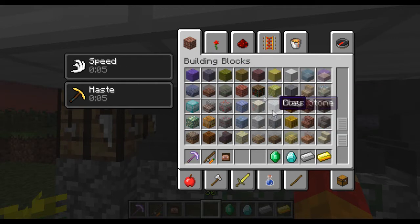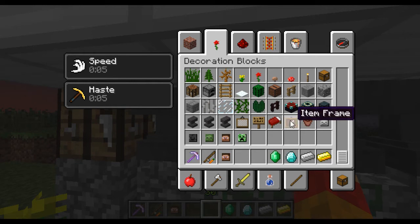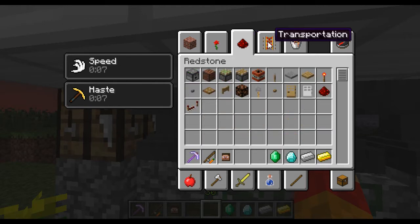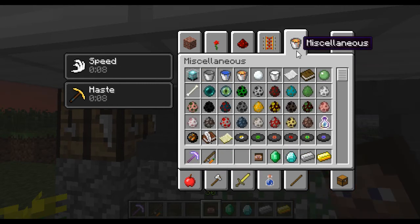So yeah — the cobblestone and mossy cobblestone walls, decorated pots, flower pots, the skulls, and the item frames. Anvils. And a carrot on a stick — I'll show you what that's for in a minute; it has something to do with a pig.